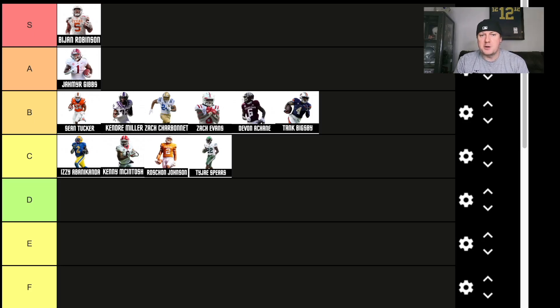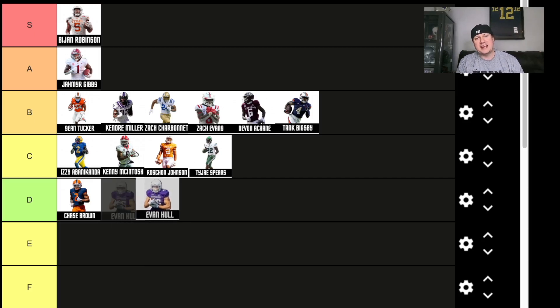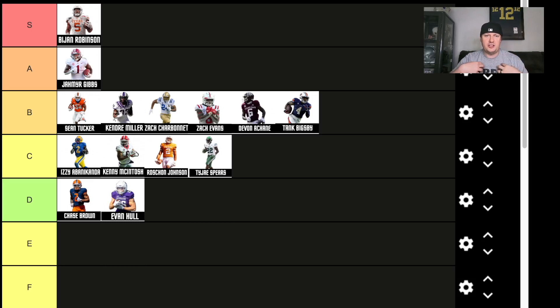I love Chase Brown. He's one of those third-round running backs in rookie drafts that I am hammering the button on. Him and Evan Hall — but I'm taking Evan Hall later. Chase Brown looked good last year and had some big games against some tough teams. Evan Hall is a bigger running back around the 215-pound range, but he catches the ball out of the backfield — something you want to look at.